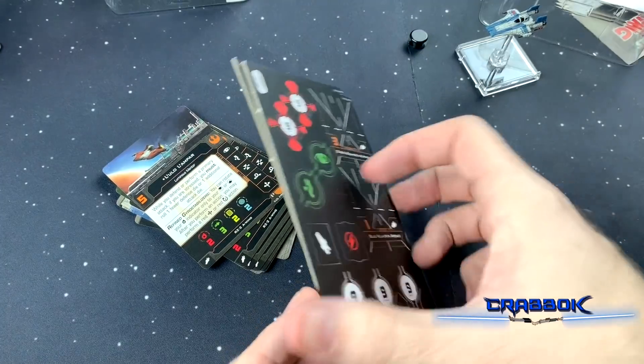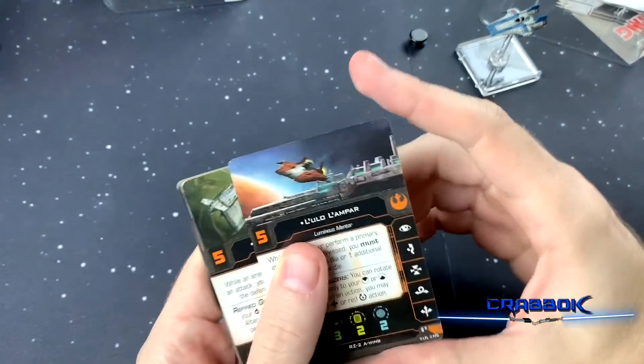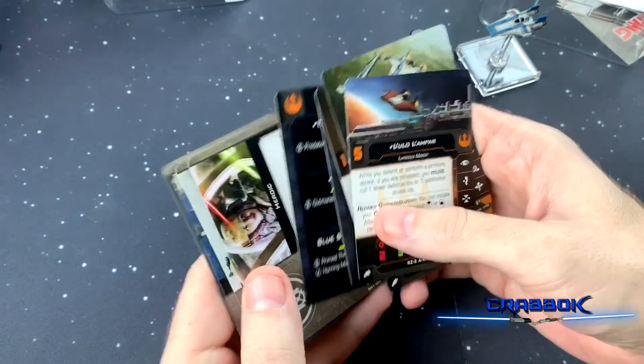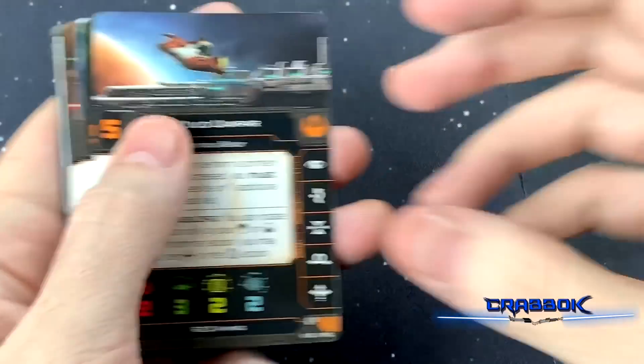The A-Wing is pretty nice, and you won't know from looking at this, but the A-Wing does get two talent slots. So for pilots that have the talent upgrade — what we called Elite Pilot Talent in 1.0 — we're going to be able to equip multiple talents, so that's kind of cool.